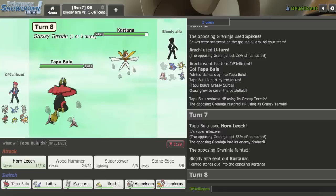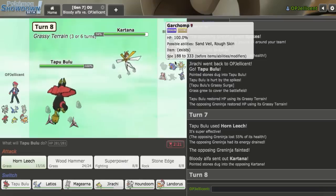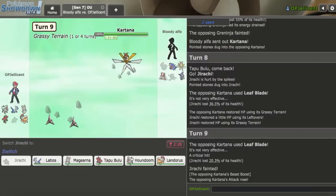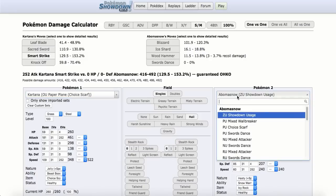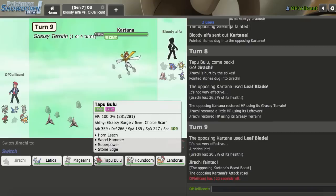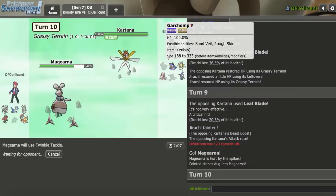I'm doing well early game, but Kartana coming in is going to mess me up. It could go for Scarf Knock Off and I can't lose my Scarf Bulu. I go Jirachi and sack it as they go for Leaf Blade. I U-Turn out. Kartana at +1 Scarf under Terrain is really threatening — I calc against Latios. I decide to go Magearna to go for the endgame, click Twinkle Tackle, and then clean up with Scarf Bulu.